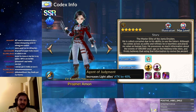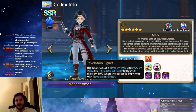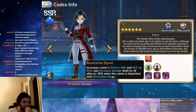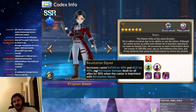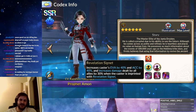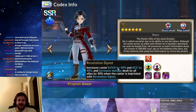Amon is a tank — more of an offensive tank though. With his first passive, he applies a 30% damage increase buff to the entire team whenever he has Revelation Signet up. He also has a 40% increased evade chance and accuracy when Revelation Signet is up. This is pretty significant. He doesn't have a damage immunity shield like most other tanks, so the evasion is kind of his replacement for that — just a chance that he doesn't take damage.